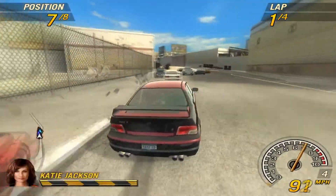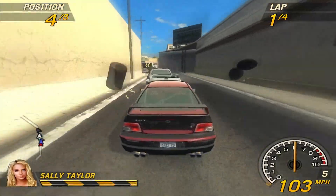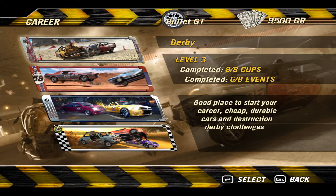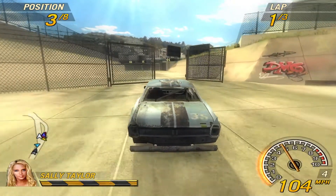In FlatOut 2, there's primarily the career mode, general just racing, and the party game mode that you can play with your friends. In the career mode, there are three classes of cars: derby, race, and street. Each class of cars has their own leagues you can play in.